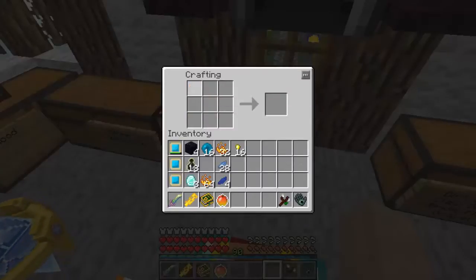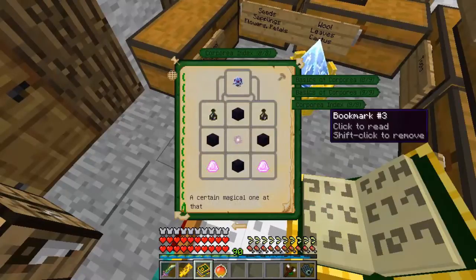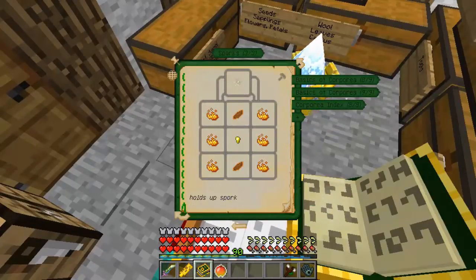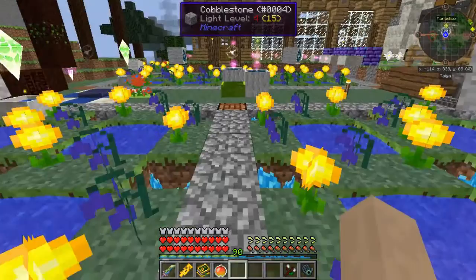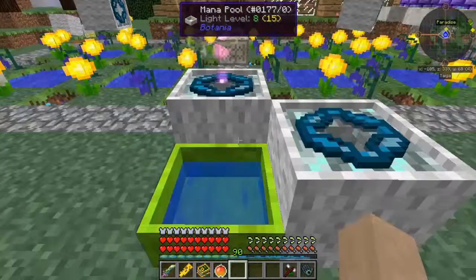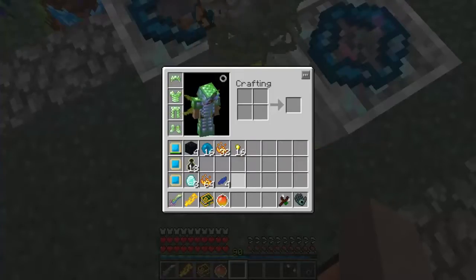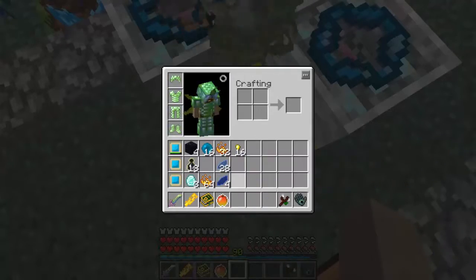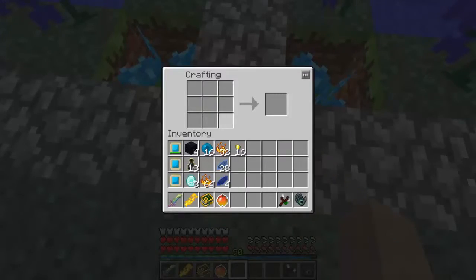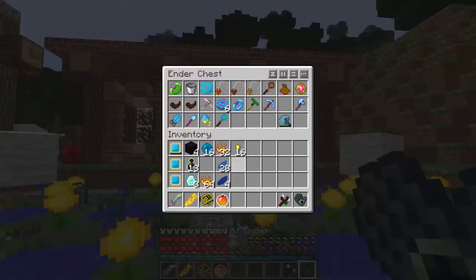I need mana petals real quick. Let's take a look at what a spark needs. All the petals on me need to be turned into mana petals, so let's throw them in there. What else do I have that needs to be turned into mana version? Nothing.